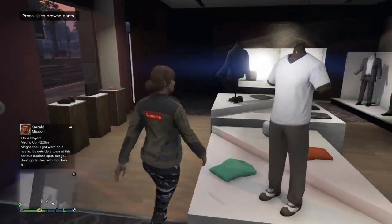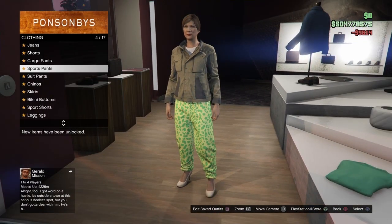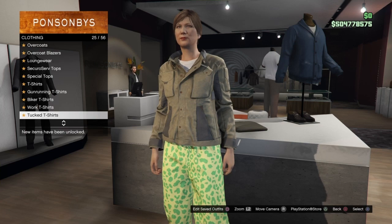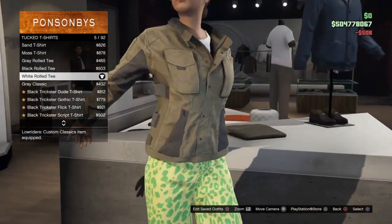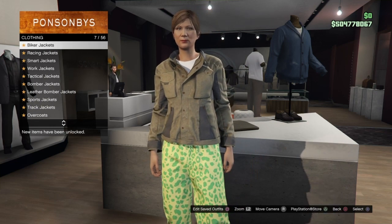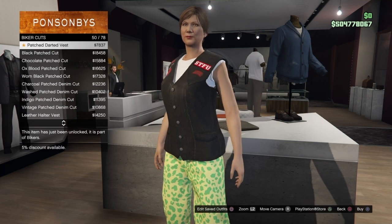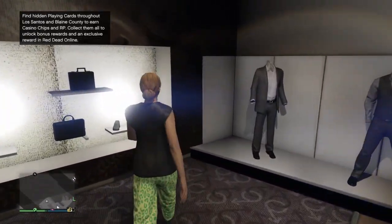For the second outfit, make your way over to the end section, go to sports pants, and equip the sporting muscle pants. Then make your way to the top section and go down to tuck t-shirts. Go to number 5, which should be the white roll tee, and equip that. Then back out and scroll up to biker carts. Go to patch darted vest, which should be number 50 out of 78, and equip that.